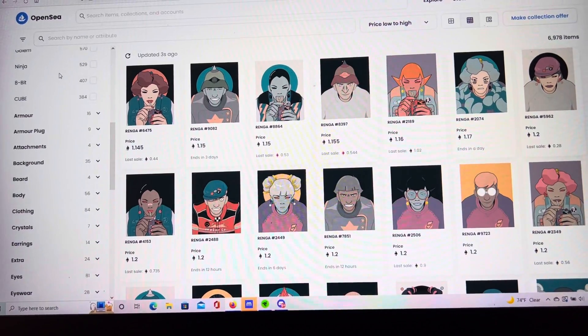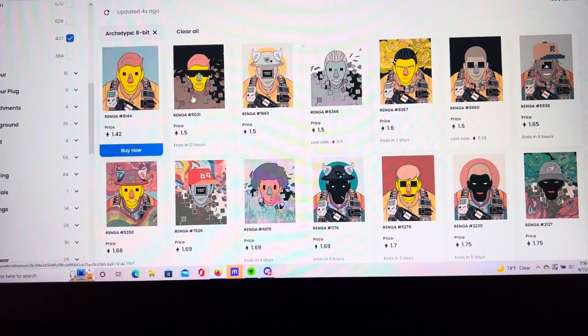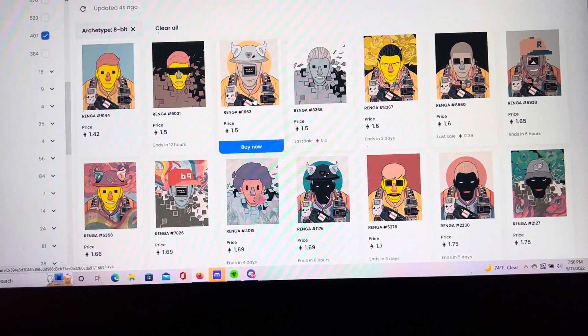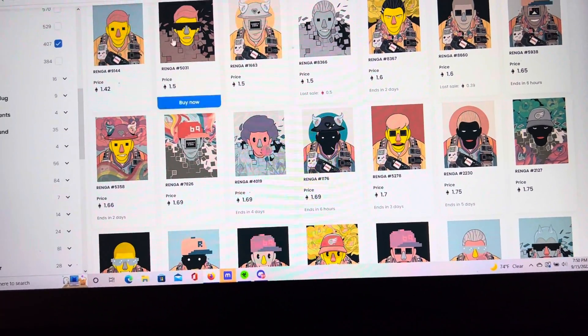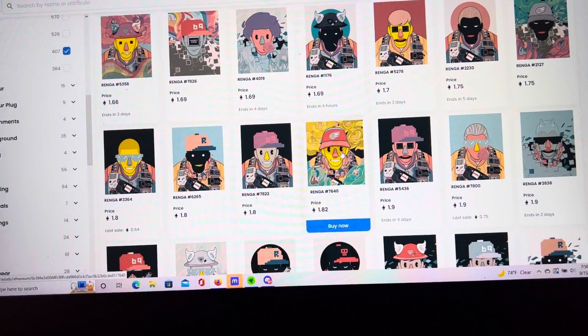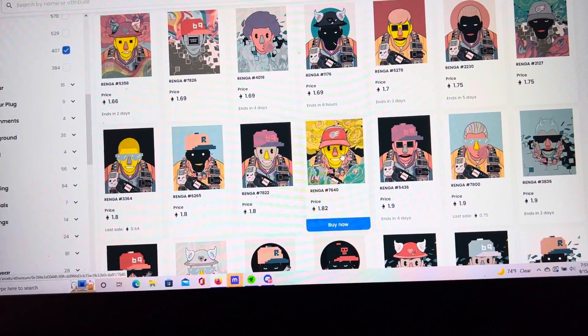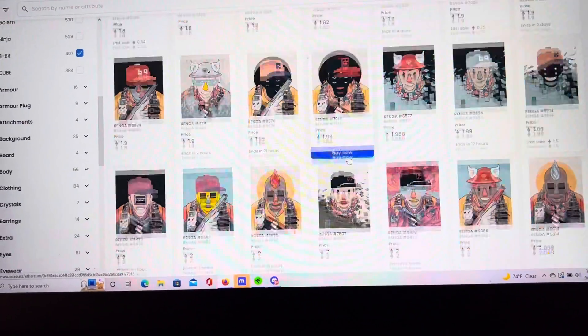Another archetype I really like is the 8-bit. I've been a lifelong gamer, and a lot of the 8-bits have iconic handhelds and controllers around the chest, which I found really cool. Then there's the yellow face for Pac-Man, and some of them having the Pac-Man eyes and stuff like this. Overall, this is just one of my favorite traits.